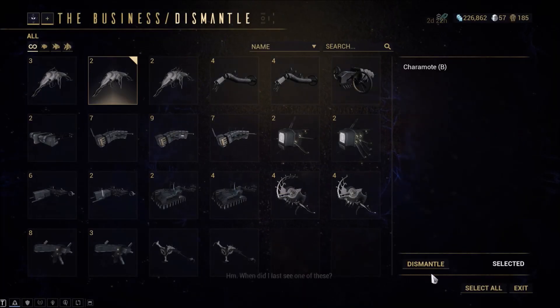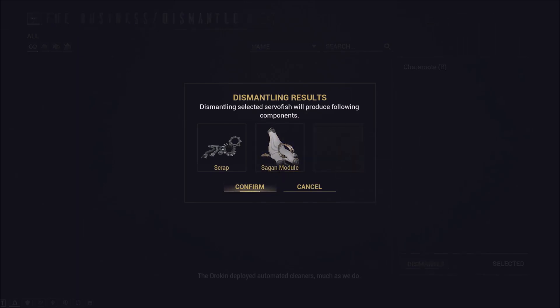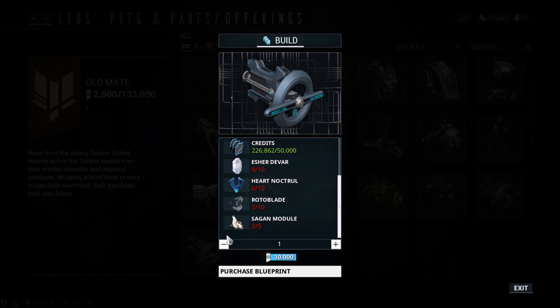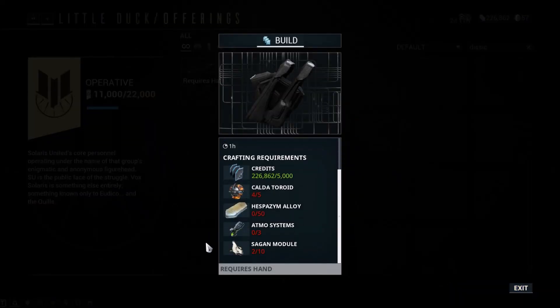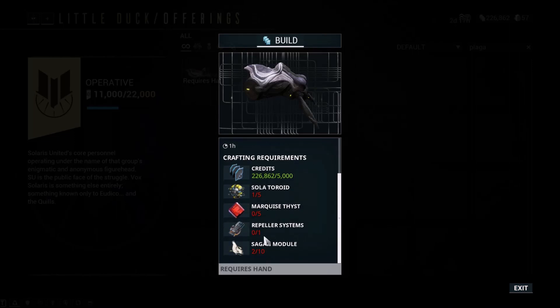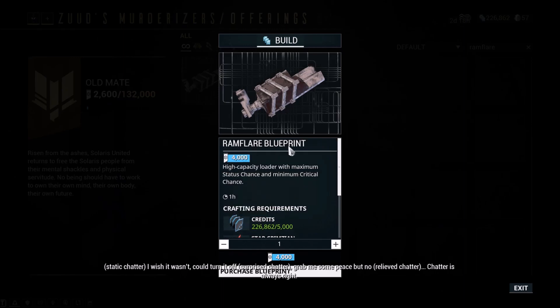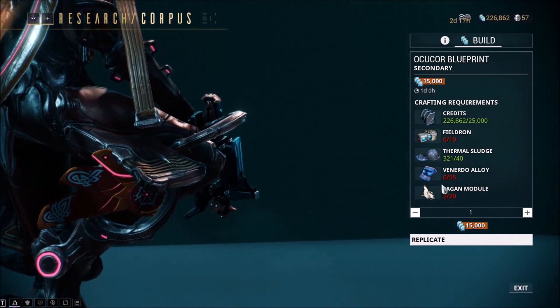Let's get into what you can get with these fish. When you dismantle a Caramote, you get Sagan modules, which can be used for the following items: Cryotra, a part for pet moas, will need 5 modules. The Disic Scaffold Amp part from Little Duck requires 10 modules. The Lega Prism Amp part requires 10 modules. The Plega Brace Amp part requires 10 modules. The Ram Flare Loader, a kit gun part from Rood Zood, requires 5 modules. And the OcuCore requires 20 Sagan modules.